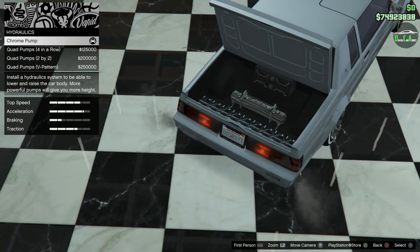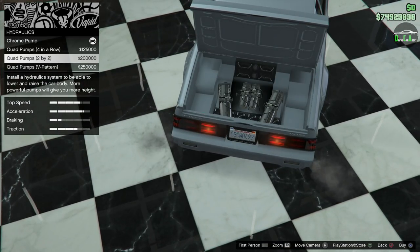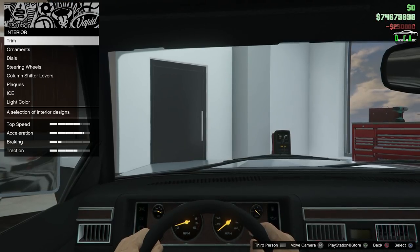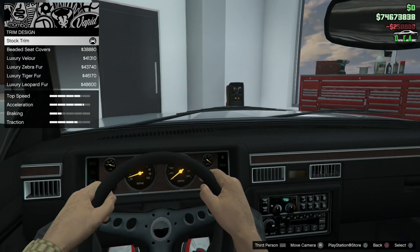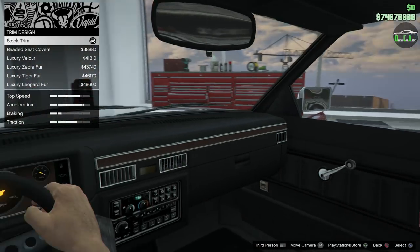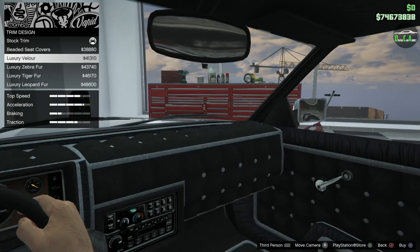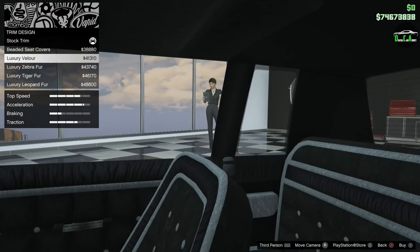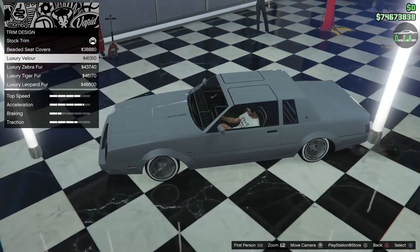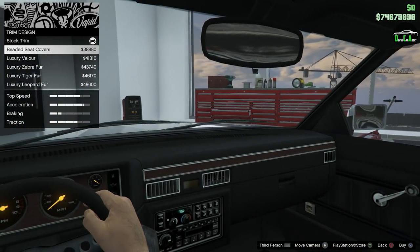Of course the custom version comes forced with hydraulics, so there's really no way to make it look completely clean back there — might as well do the quad pumps. For the interior, you have interior trim and interior design options. There are beaded seat covers for $38,000, and luxury velour which puts the dash in a really weird texture I don't like. We're going to leave it with the regular interior.